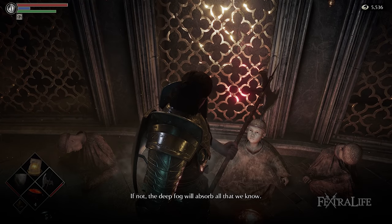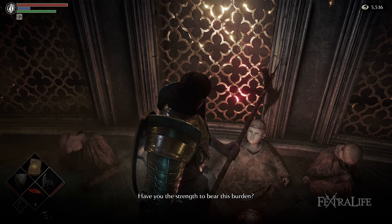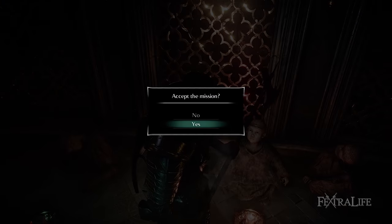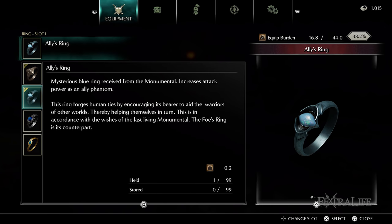Once Phalanx is defeated, you'll need to speak with the Monumental in the Nexus in order to level up and gain the Blue Eye Stone from the Maiden in Black. Make sure that you answer yes to the Monumental's question or you'll not be able to gain the Ally's Ring later on. You can use the Ally's Ring when co-oping for even more damage if you wish, but it is not required.